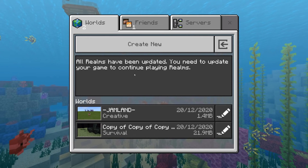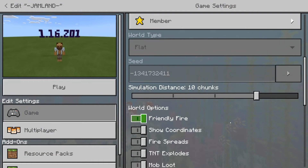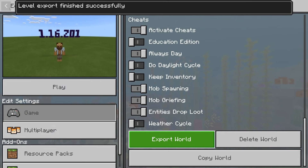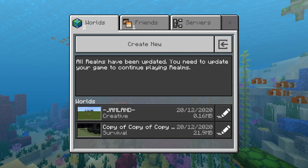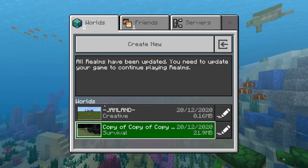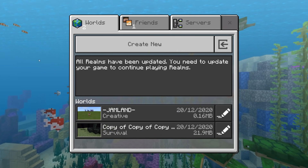I'm going to create a new world, but first — something I really should have said at the beginning — make sure you've got your worlds backed up. Make copies of your worlds. I'm going to export this world right now just because I don't want to lose it. When you reinstall the new version, your worlds will completely be gone. Realms will be okay when you update again, but your local worlds will be lost, so make sure you get a backup.